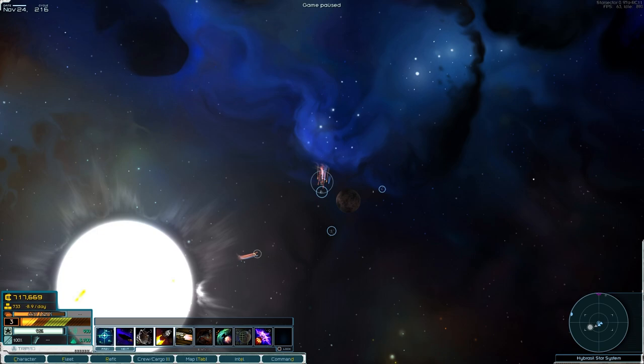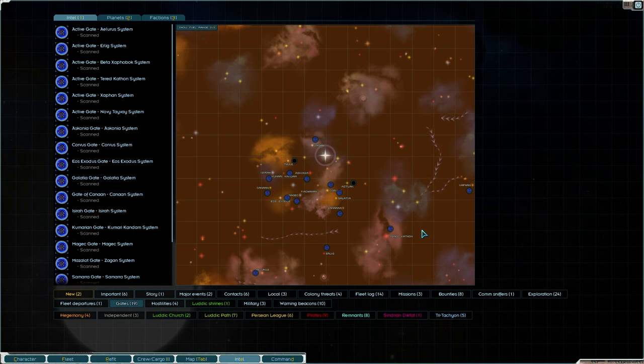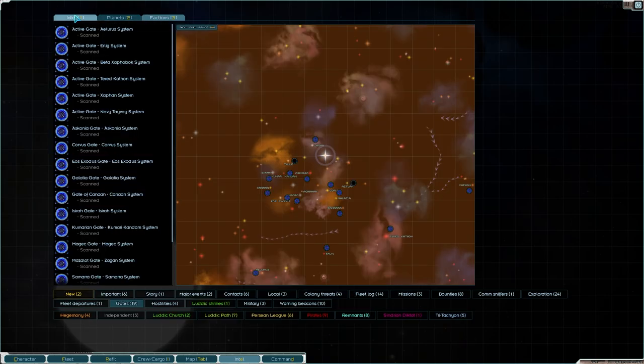Welcome everybody back to another episode of Starsector. I thought I'd jump on and do a couple of things, but I quickly paused and reloaded because something is going amiss. We'll have a look at the intel and then Cola Alpha Steven — there was a problem over there. The Ludic Church has fully taken over Cola Steven, so now we have to quickly burn over there and see if we can attack that fleet.